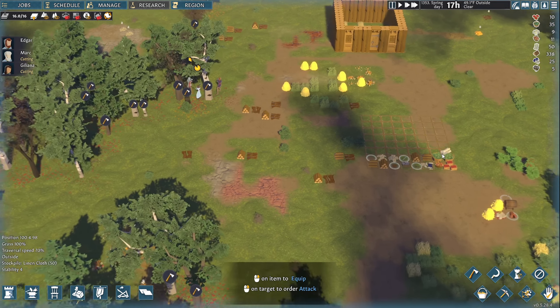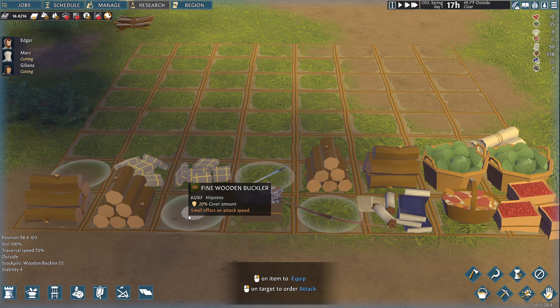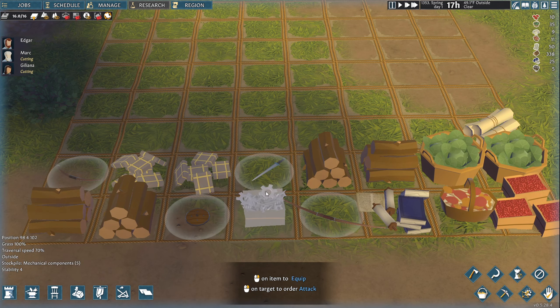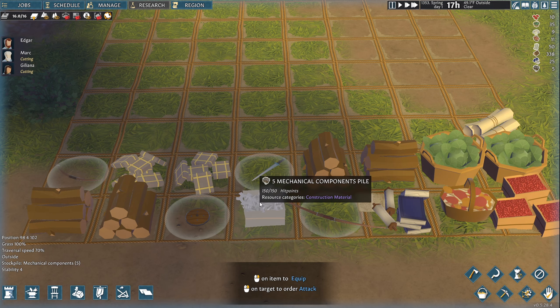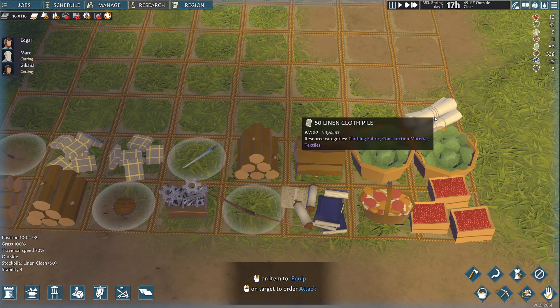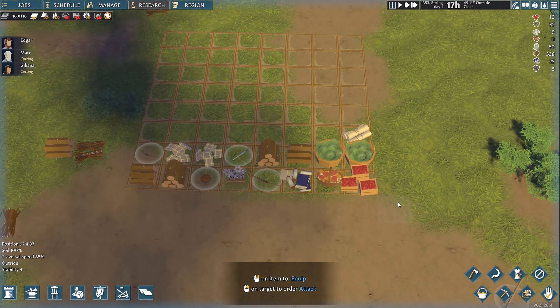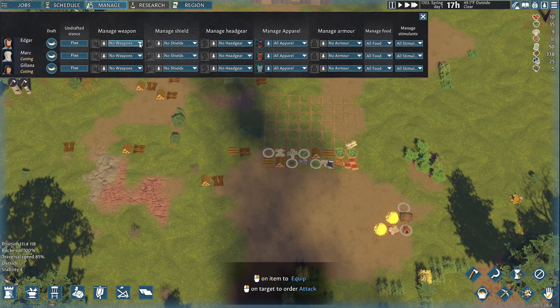I'll tell you why I'm thinking about this — there are some weapons sitting here. We've got a sturdy steel short sword, a bow, a shield, and another bow. So it looks like we got two bows — this one looks like a longbow, this is a shortbow. I don't see ammunition. Let's go back to manage and say — let's do all weapons.